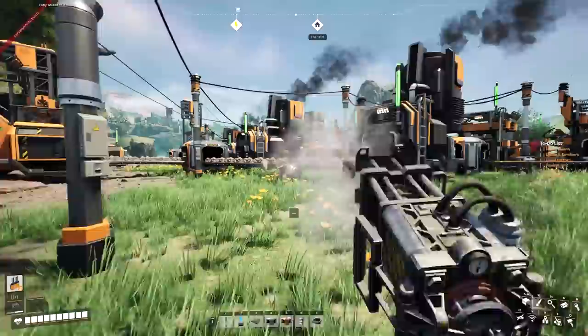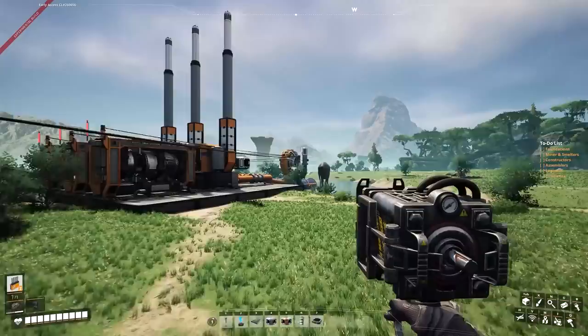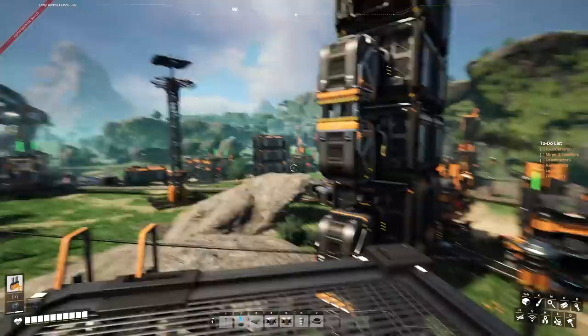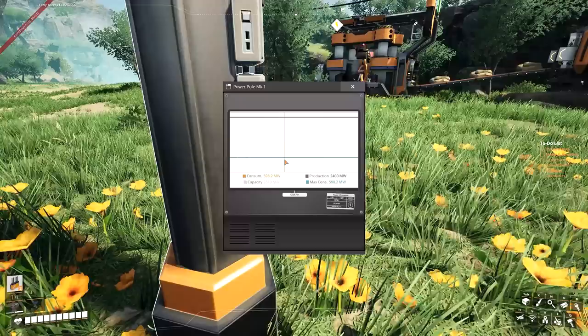If you remember, we built temporary coal up here, and there is a water extractor attached to that. This whole area can be torn down now, so that's what I'm going to do. I've cleaned up the coal generators and also removed some of the biomass conversion area I had — just trying to declutter the place a little bit as we look to eventually move out of here.